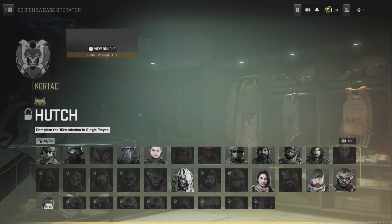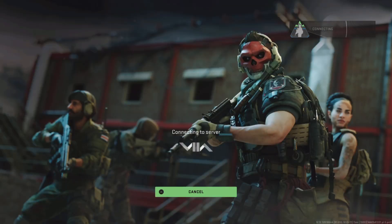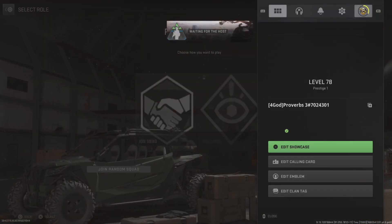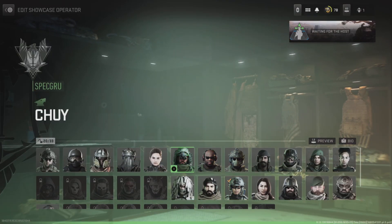As you can see, I have a locked operator equipped in my showcase. To do that, head down into Warzone Private Match, and on this screen go into your showcase and equip any operator that you want. You can then do the exact same thing with your showcase weapon.